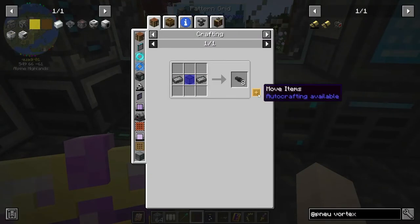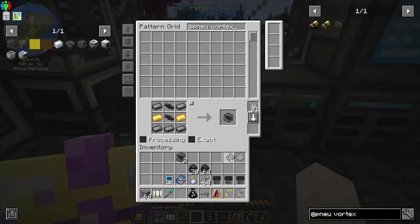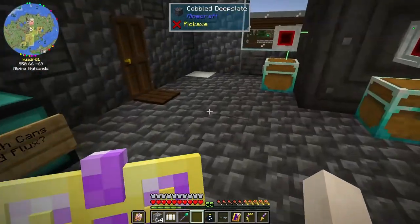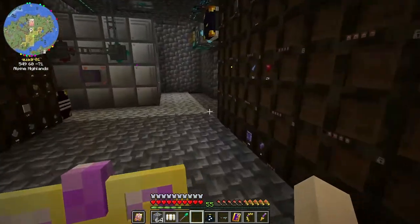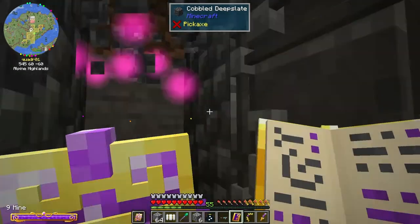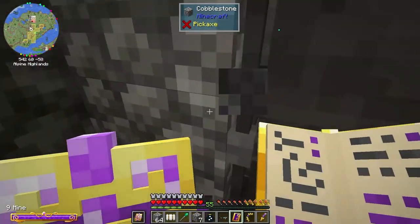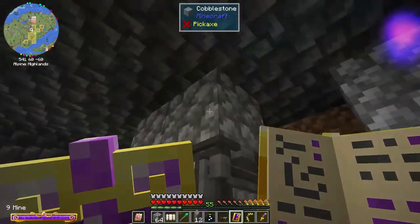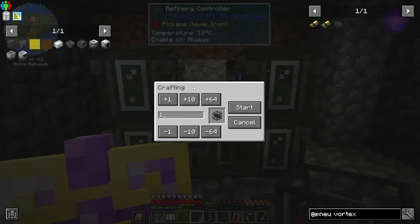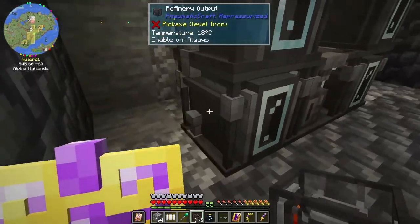We need the pressure tube — regular glass and then this component. Now I should be able to get this vortex tube. Let me figure out where would be the best places to put them and how many I really need. Let's get about 20 of them — hopefully we have enough materials for that.